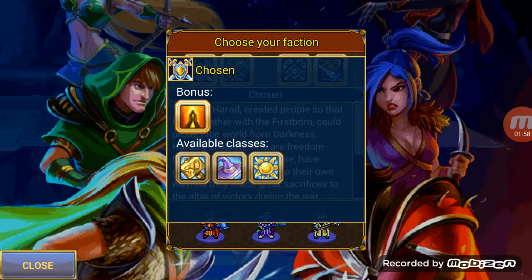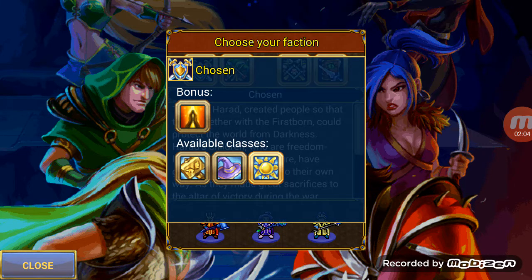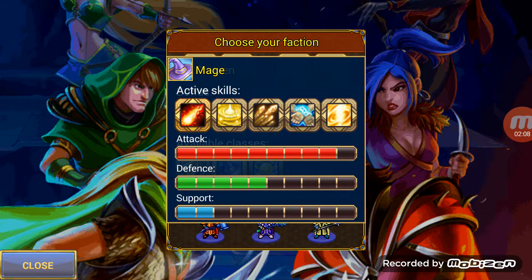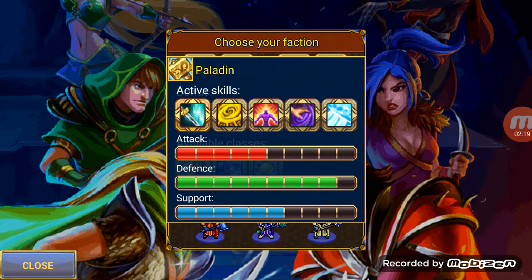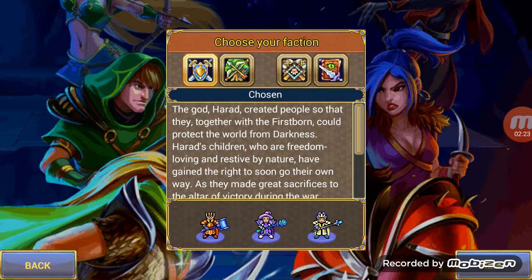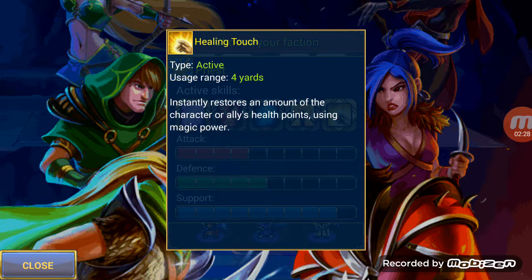I'm going to choose the Priest. As you can see, he has quite a good attack. Obviously he has more attack, but here's the thing — his defense is terrible. And he can't heal himself. The Paladin on the other hand can heal himself with this blue one right here. The Priest can make a force field.